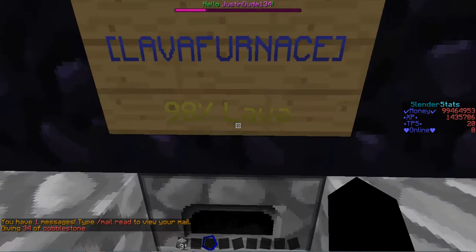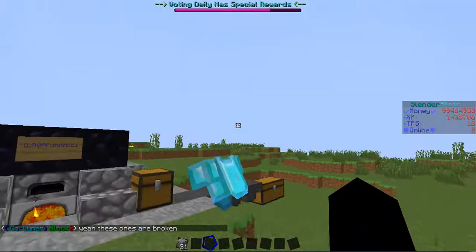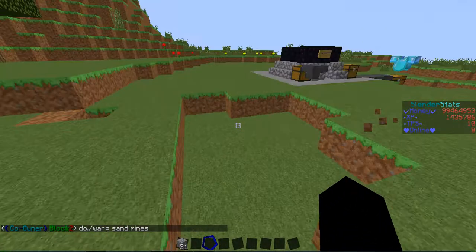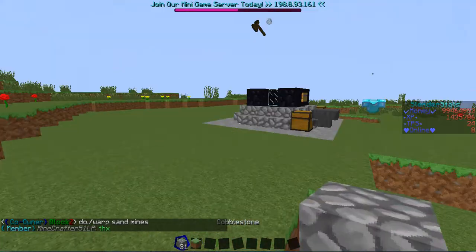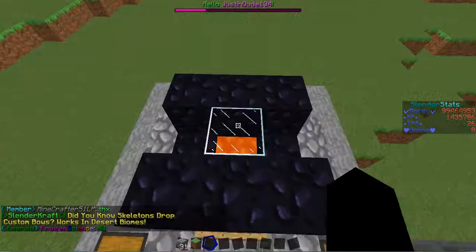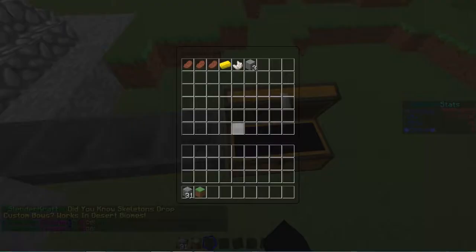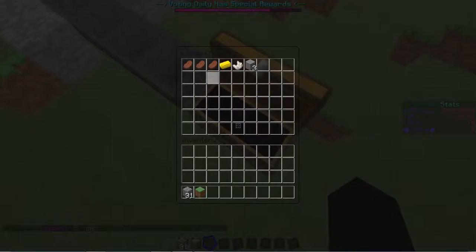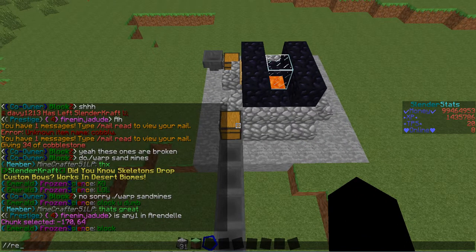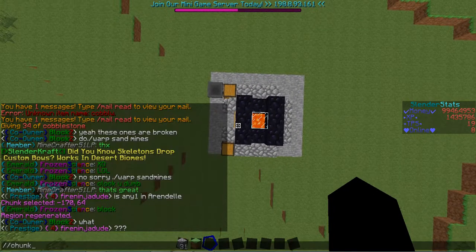Anything you put in a regular furnace will work here, and it even tells you the percentage of lava remaining. This furnace is really efficient as it uses a lot less lava. I'm going to make it so players can place lava — that will be available after this tutorial or in a couple days. Thanks for watching guys, I hope you make this furnace. Rate, comment, subscribe, and donate if you want ranks. See you in the next video!